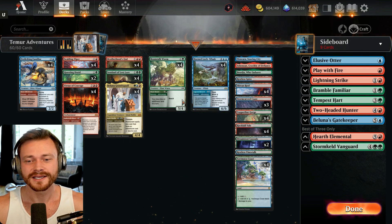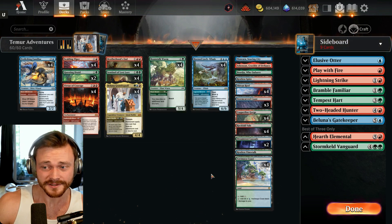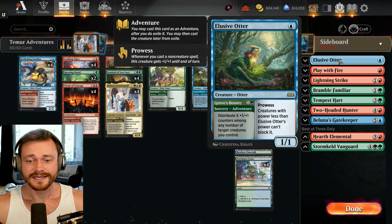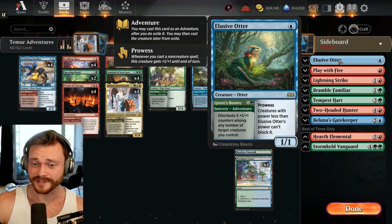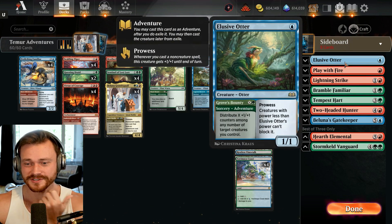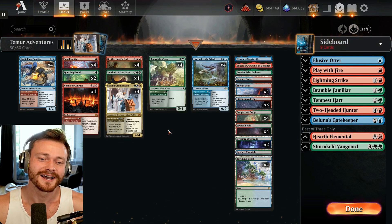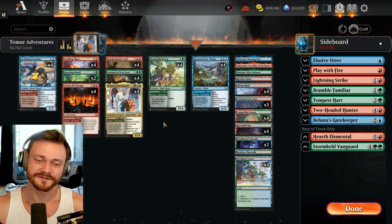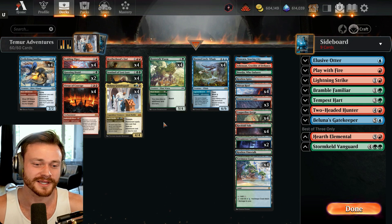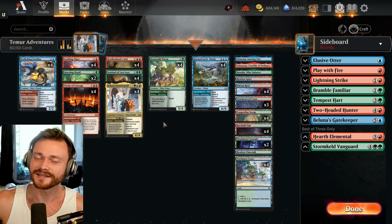I think the answer might be to throw in one copy of Two-Headed Hunter and give something double strike — maybe you flash in a Whale, you got something else out, you attack with both, your opponent blocks one, and you give the other double strike at instant speed. Maybe that's the fling we need. You could also play the Otter at sorcery speed to put a ton of plus-one-plus-one counters on something, but it's sorcery speed. I think at least one Two-Headed Hunter has got to go in there. But I will say it's super fun — if you like Teamer Adventures, give it a go. Leave your comments below. Watch the whole video, enjoy the gameplay. Let's dive right in.